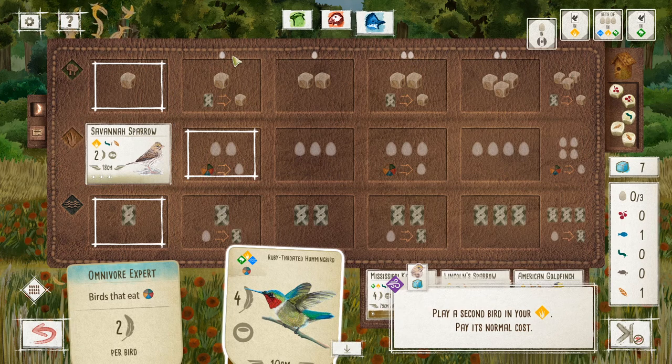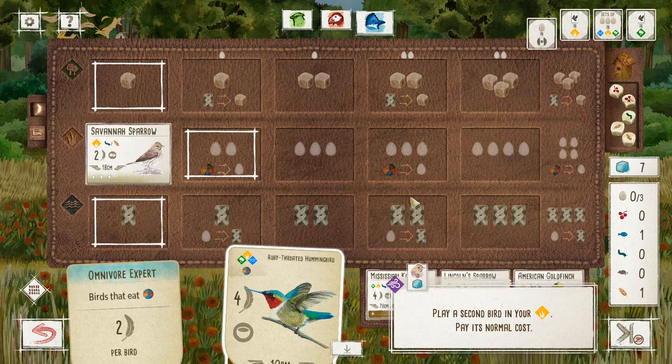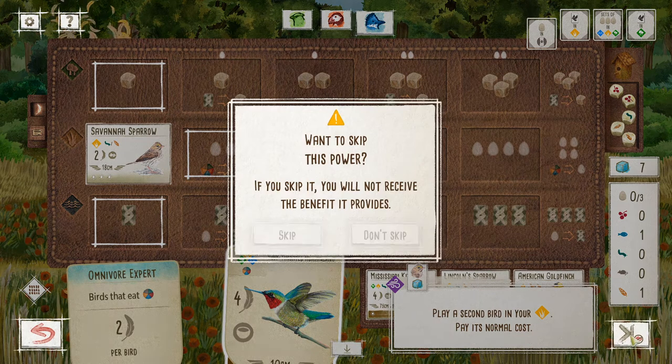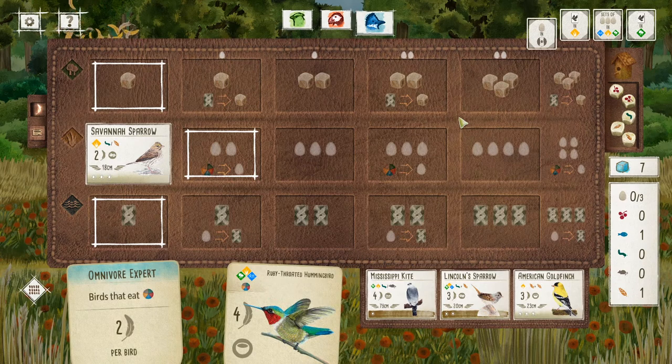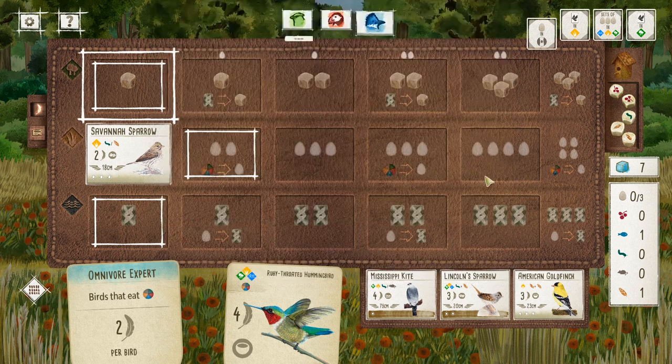Since I currently have no eggs, I can't take advantage of this power — which brings us to an important rule: all powers in this game are always optional. You never have to do anything. Even if I could, I would not have to. So that's one action — playing a bird. In some ways that's the most complicated one because it is the most important one, so hopefully talking about the other three will be a lot simpler.